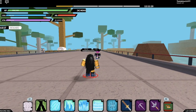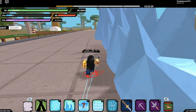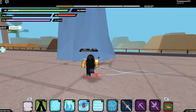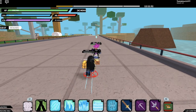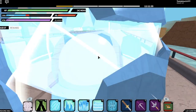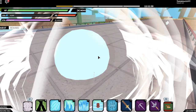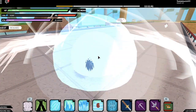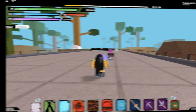The second move releases a lot of spikes in a straight line, and if you land it on your opponent without them blocking, it can do a lot of damage — even kill them. The last move is my favorite on the ice KG: if you hold it, it shows a lot of ice mirrors and all the ice mirrors attack your opponent at once, doing a pretty good amount of damage — it can even kill them.